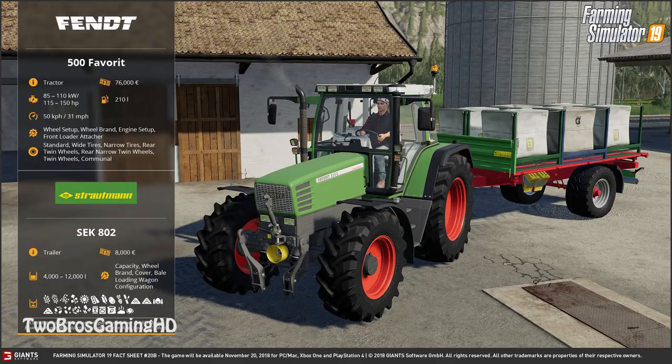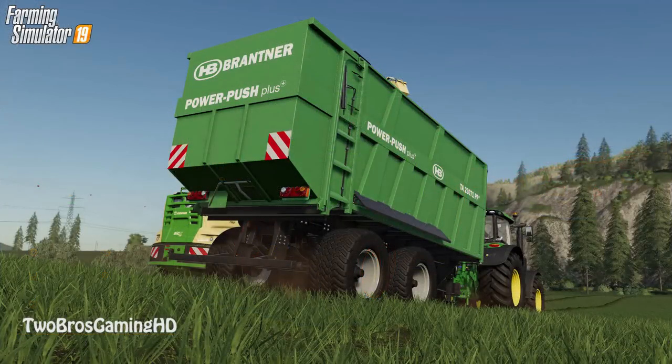Next up we have another trailer — a tipper — the Power Push Plus from HB Brandner. I haven't heard of the brand before, but it's a pretty good-looking one. It suits the John Deere pretty well with the green color, but I think I'd rather go with the Cranbay or something like that because I just like the red colors.